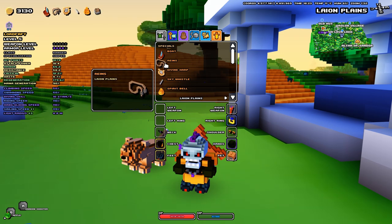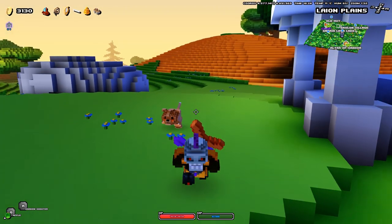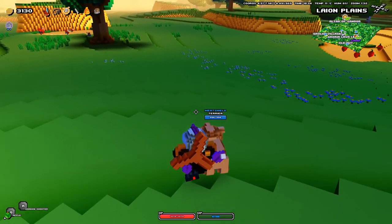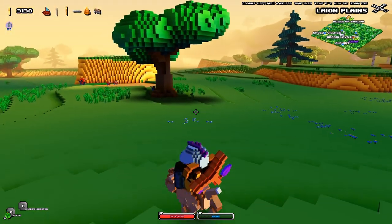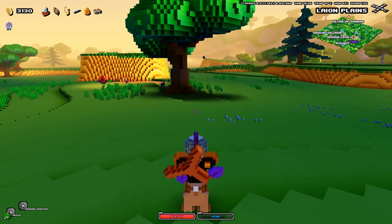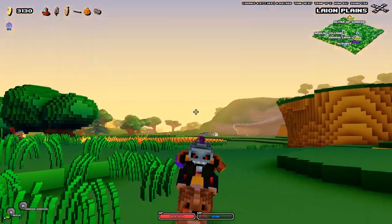We got the Reins as the next item, and this is once again a pretty useful item. It's basically gonna allow you to ride your own pet, which is rather convenient since it gives a slight speed increase. And once more, if you have artifacts that increase your riding speed, that's gonna be even better for you. As for how does it feel riding a mount — definitely slightly faster than if you were to walk around.